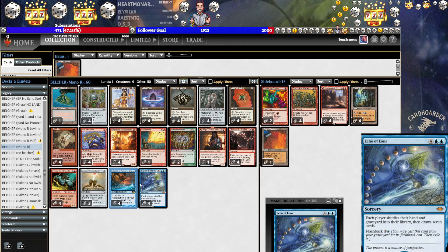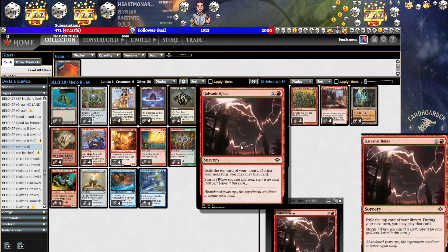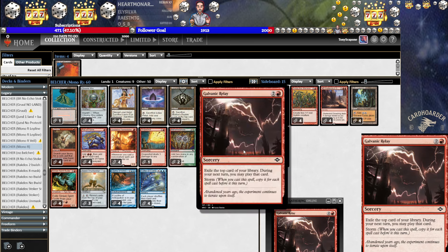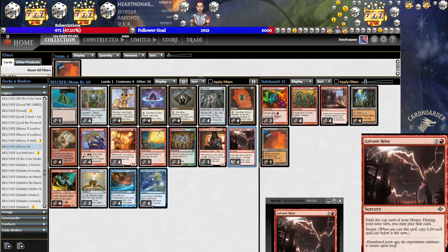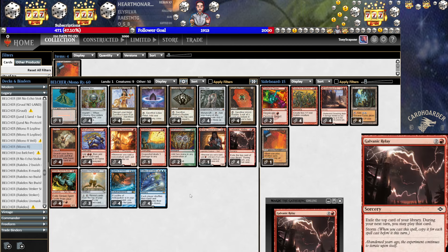This is the problem with baubles and Relay. Baubles are really good at setting up Relay, and if you have the time, they can just accrue absurd amounts of value for your relays. But the problem — the same problem if you Relay into Relay — is which is oftentimes busted and broken, but sometimes if you're facing down lethal or your opponent's a combo deck, it's not always going to work out. And baubles compound that issue.